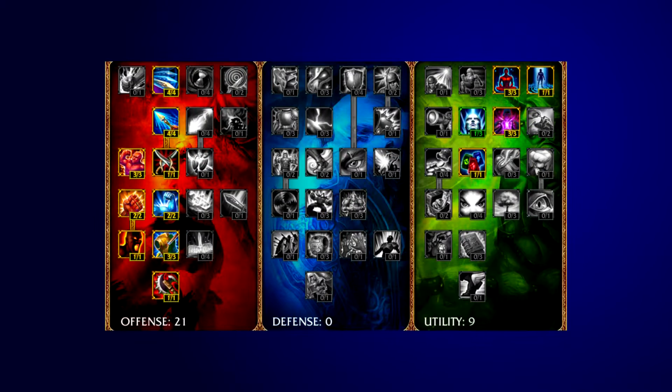A standard mastery page for Ashe is 21/0/9. This is a fairly generic marksman page to get as much physical damage as possible. Nine points are put into utility to pick up extra mana, regeneration, and increased buff times for a longer use of red buff. If you are struggling to CS properly, you can take 2 points out of Fury and put them into Butcher instead for an extra 4 damage to minions.